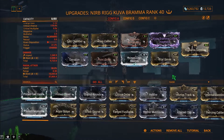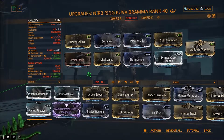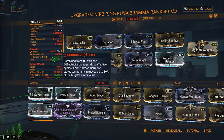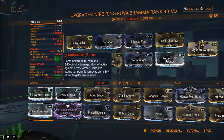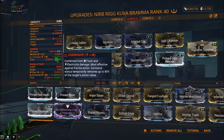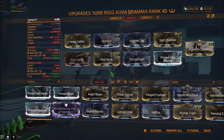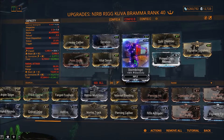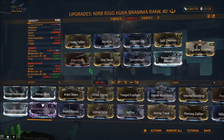I also have a second build that does not require a Riven and it's pretty good without one too. For this second build I have Corrosive and Blast. You don't really need this unless you want to take advantage of the weapon being able to kill both Corpus and Grineer. You can swap out Stormbringer and Infected Clip for 60/60 stat chance mods if you prefer.